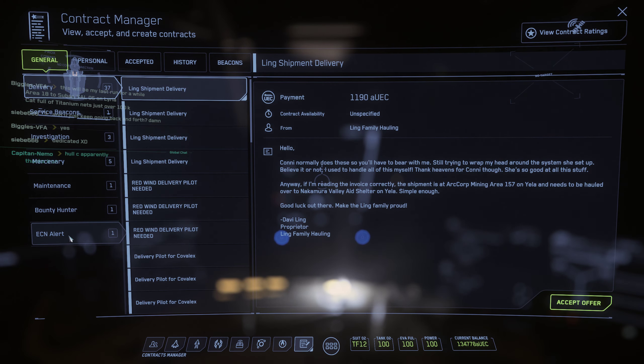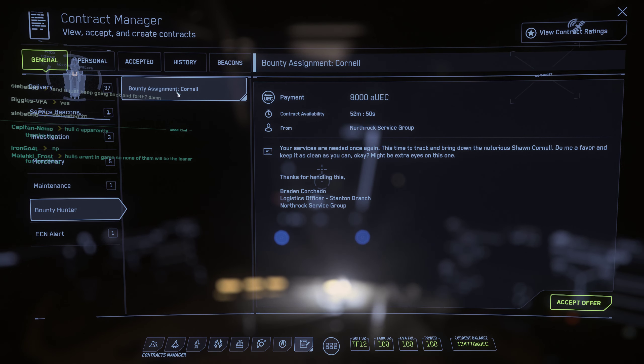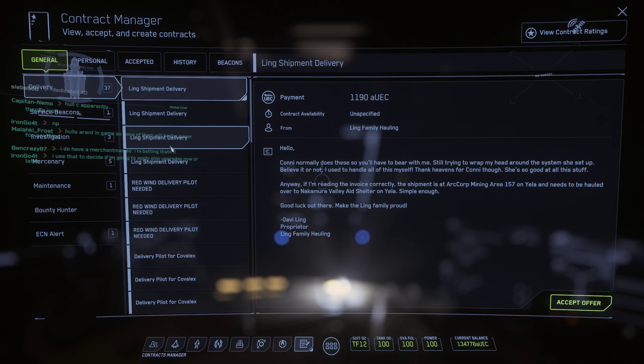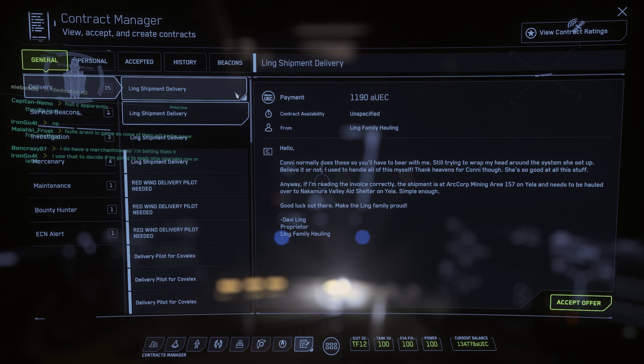Let's take a look at what's available in the area. That's a bounty — it's probably going to be quite a ways away. These small ships don't quantum drive that well, and you'd be spending about eight minutes traveling to Delamar where that bounty is, so probably not the best. Here are some deliveries. These lower-paying ones are not bad because you can stack them, which I'm not gonna do now — I'm just gonna show you a basic delivery. You can stack a few of them, and some go to the same place.